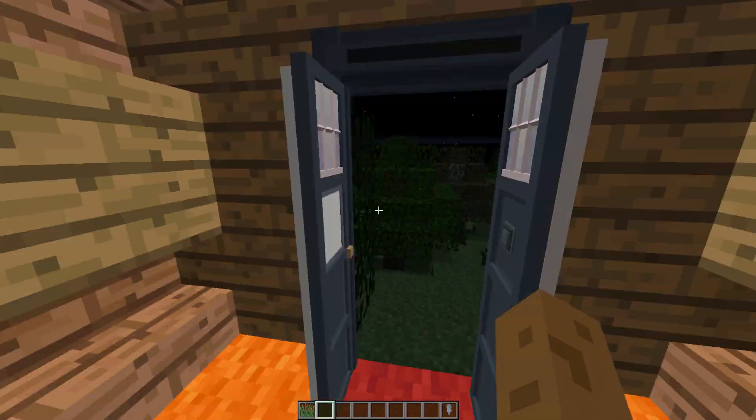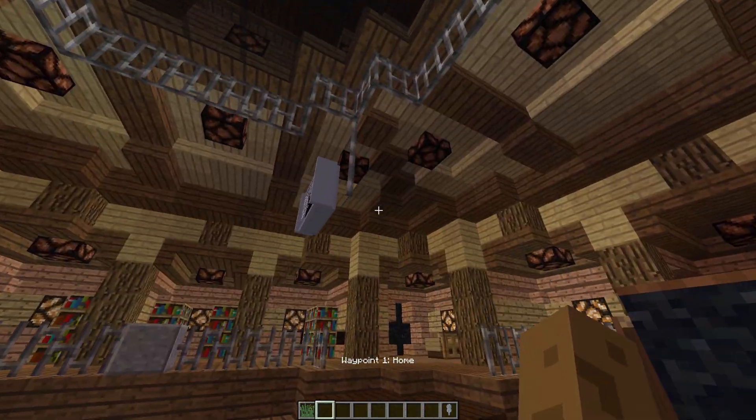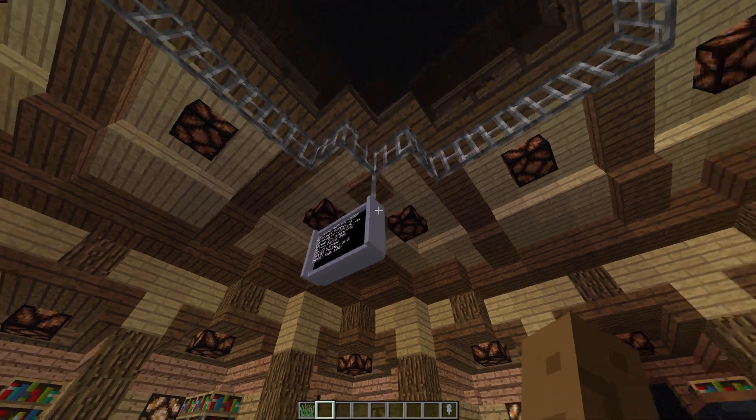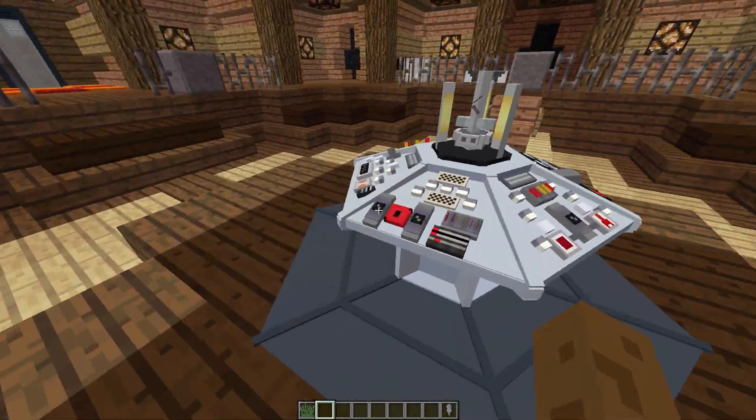We're going to hop back into the TARDIS, and what you do is you make sure you're selected on waypoint one — home. Go into your protocols, click waypoint, load a current waypoint, and then as you can see, your coordinates have changed back to your original spot.